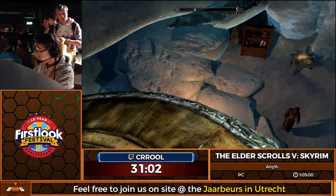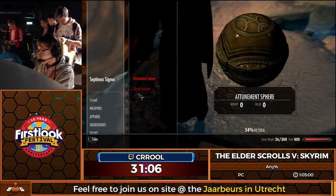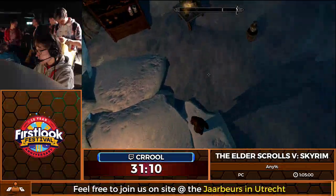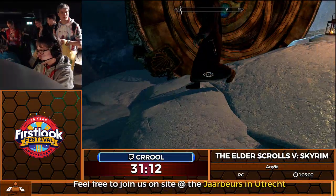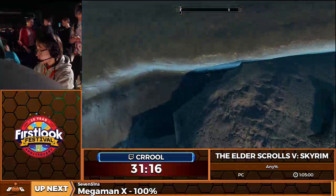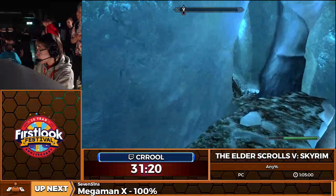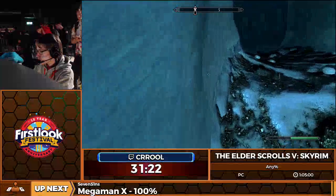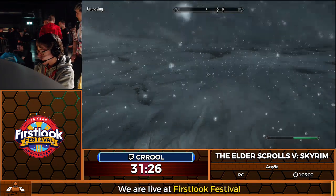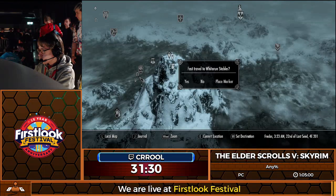I'm going to go up here, go into sneak — unfortunately he actually saw us. There we go, second try. He's the guardian of the Lexicon and normally he'd give me a bunch of quests to fulfill. But we're just going to steal it from him because we can — it's quite a bit faster. Back to the Whiterun stables.